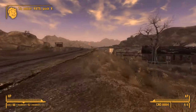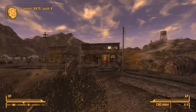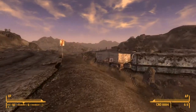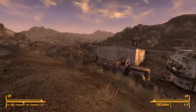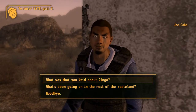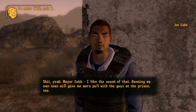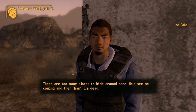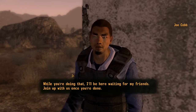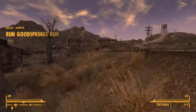This is basically where you help the Powder Gangers take over. From the Prospector Salon, you're just going to want to head straight forward and you'll find Joe Cobb resting there — we're basically just going to help him take over the town. There are too many places to hide around; he doesn't know you though. I'll kill him for you. And that'll start the quest Run Goodsprings Run.